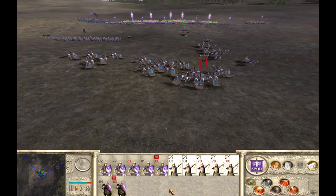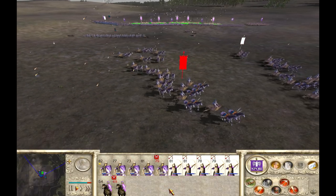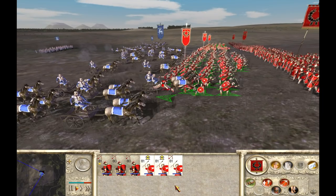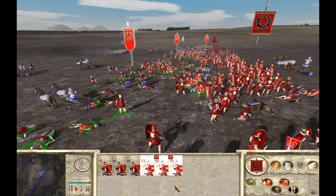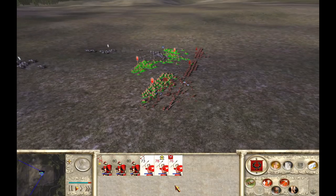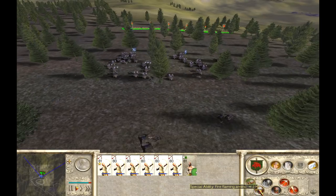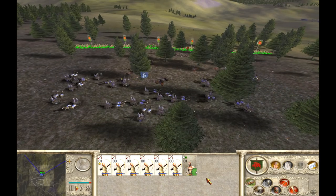Other ranged units also do well. Peltasts get a big plus-six bonus to their ranged attack when throwing spears at chariots. But their range is poor and chariots are fast-moving, so it's going to be hard to get many throws in. Similarly, if you're playing Romans and your infantry have pila, these will do massive damage to chariots, but you might only get one volley in before the chariots come smashing into your front lines. Archers will decimate chariots at range, and even if they don't take out many before contact, they'll strip the extra hit points before chariots reach your infantry — that's really valuable.